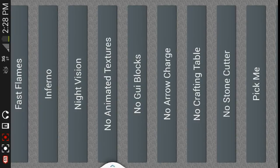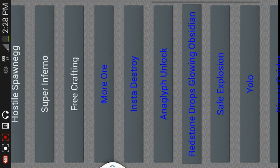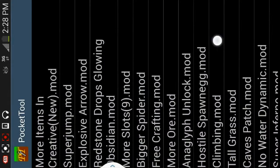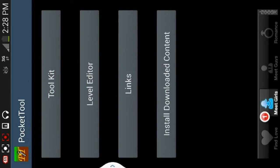After you've downloaded whatever mod you want from in here — I already have a few so I'll just use one of those — you want to go ahead and back out to the home screen and open up Pocket Tool.